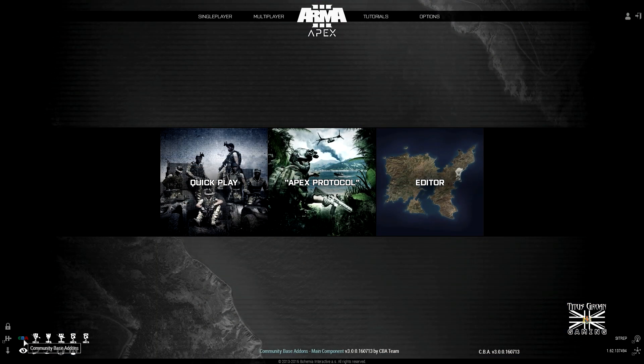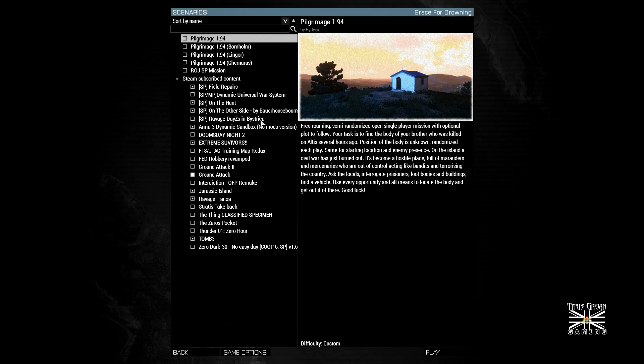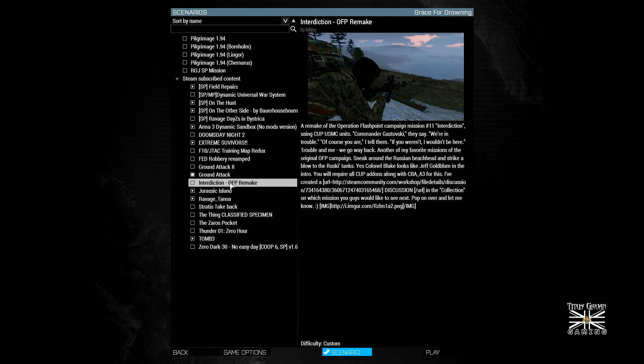As you can see all the mods are there, as you'd expect since we just loaded with the preset. If you haven't got the Apex DLC, then you'll click Play and it'll do a drop-down list, then you click on Scenarios. So we're going to go Single Player, Scenarios. Interdiction — there it is.